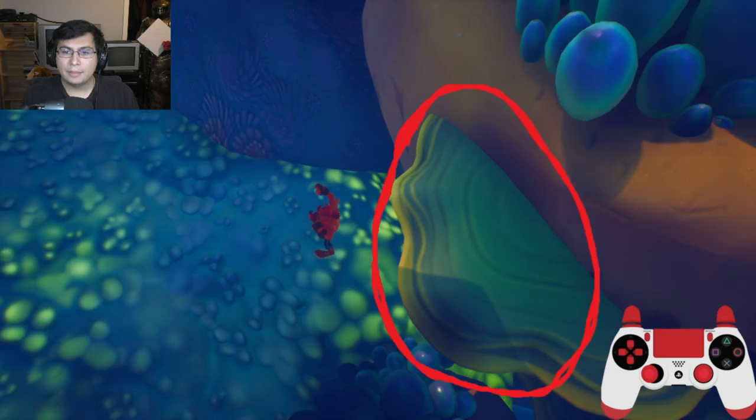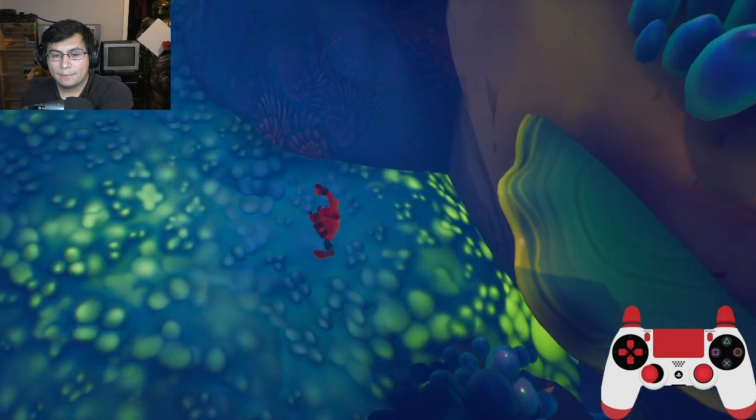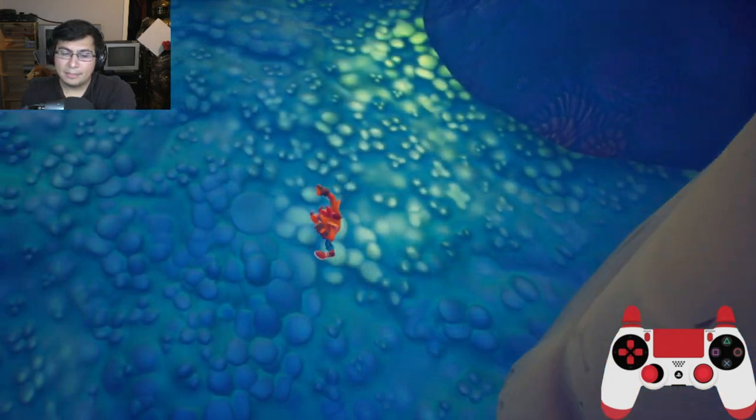I'll pause right here — you see that green thing, I'll circle it. This helps me navigate where to go next. As long as I see that, I go upwards a little bit, and that helps me know where to go. Once I find that, I know where to go.